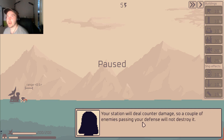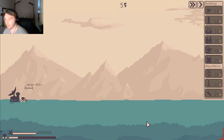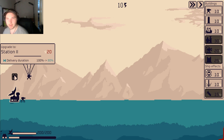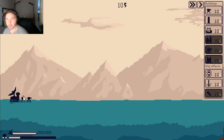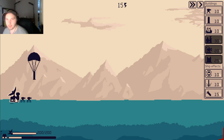We're deploying another turret and a wall. Your station will deal counter damage, so a couple of enemies passing your defense will not destroy it. However, station health is not restored after missions, so try to avoid it. Okay, when could we upgrade? I kind of want to upgrade — what do upgrades even do? What is this generator? It slowly generates energy and can't be targeted by enemies.